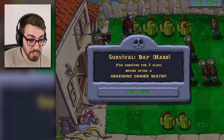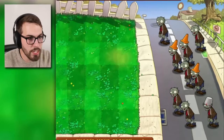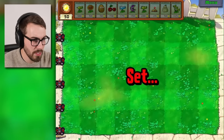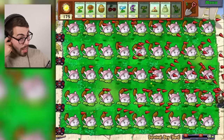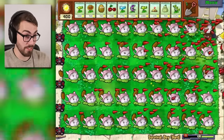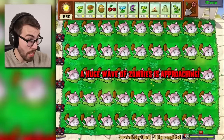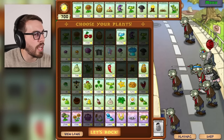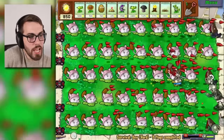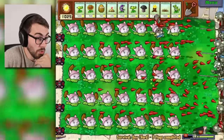Here we go — everyone's favorite plant, the cattail. Maybe it's just my favorite plant, but the cattail is something else. I know you can't plant a cattail on land, but yes I can — shut up. The cattail ought to be able to get to flag eight, because nothing else could. These guys have that concentrated attack so they should lose very few cattails. The balloon zombie's here already — he heard the cattail was here and wanted to see it for himself, and that's not gonna be good for him. We lost the first two columns — I can hear the balloons being popped.